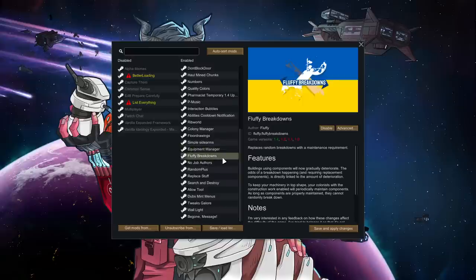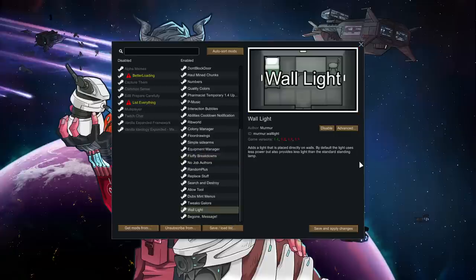Fluffy Breakdown also changes the gameplay a little bit. Instead of the random breakdown of mechanical devices where you have to replace it with a new component, equipment needs to be maintained from time to time to prevent the breakdown. This eats more pawn time but saves you the trouble of constantly replenishing components — I guess it makes the game a little bit easier, but it just feels so much better that way. And then a handful of other things including wall lights, because now we're back in here and that feels good.